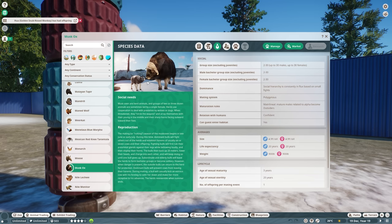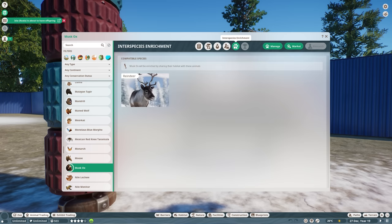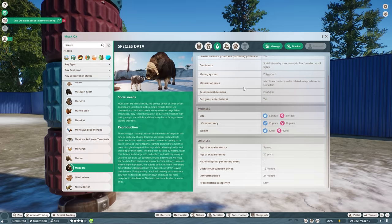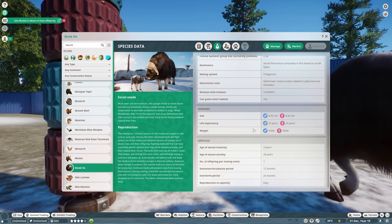They all have unique Zoopedias and unique needs. Some even have unique interspecies enrichments, so you can make really cool mixed habitats that these animals will feel enriched from. They all have fun facts, their own needs, their own desires — all that stuff. The only thing I notice is the size is displayed in feet, so as a European I have no idea what it says — habitat six feet and I'm like, okay.